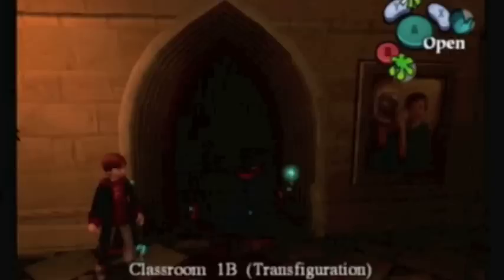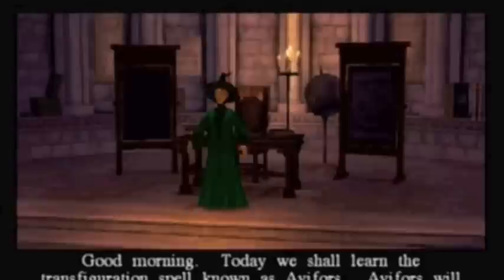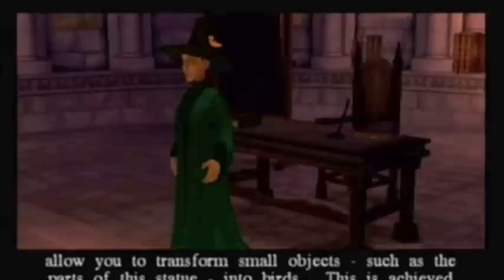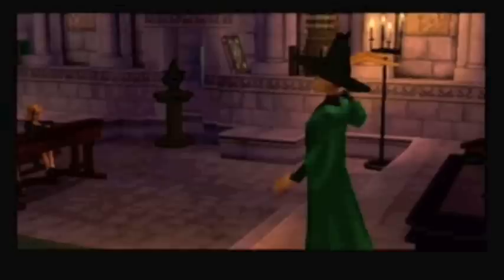Scourge! What is Gobstones anyway? I mean I could look it up, but knowing nothing about it and just hearing about it — is this supposed to be some kind of bubblegum battle or something? People are waiting for us, Harry, let's go in! Good morning. Today we shall learn the transfiguration spell known as Avifors. Avifors will allow you to transform small objects, such as the parts of this statue, into birds.